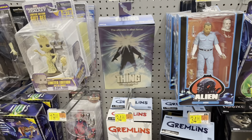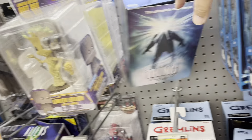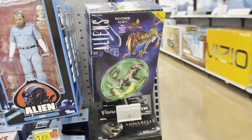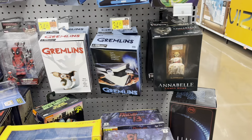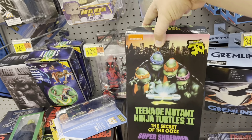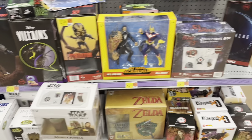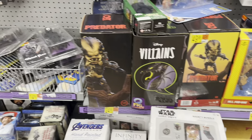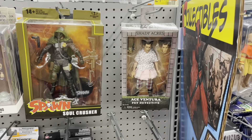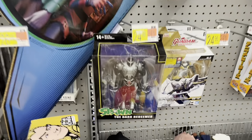Taking a look at the NECA section. Got the Ultimate MacReady from The Thing. There is Ash from Alien, a Panther Alien, there's Annabelle, Ultimate Gremlin, and a Gizmo. Got a Super Shredder from Secret of the Ooze. Got several Q-Figs over here — there is Soul Crusher and Ace Ventura, Shao Kahn and the Dark Redeemer.